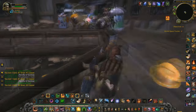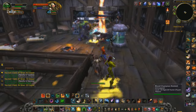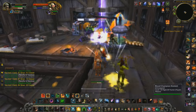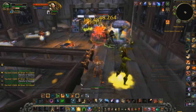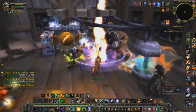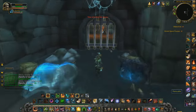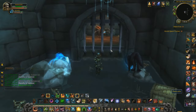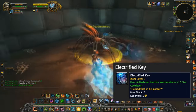Once Garda is dealt with, head up the stairs and this is where Dr. Weevil spawns. There were lots of people camping him for the toy on my server, so you shouldn't have any difficulty in defeating him. If for any reason you're alone and no one wants to come help you, or you have no friends, try to interrupt his abilities and watch out for the debuff which insta-kills you at 10 stacks.